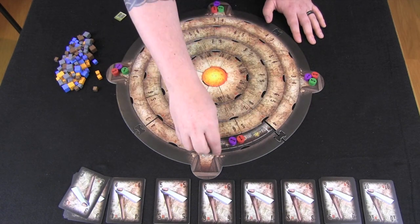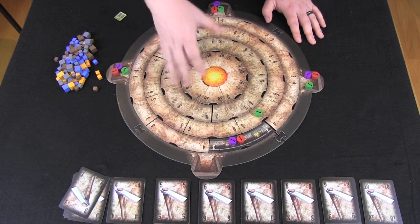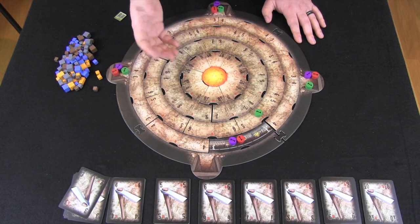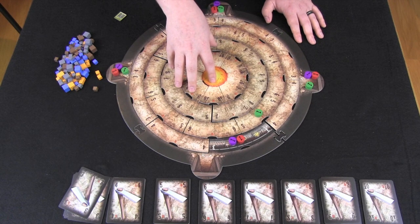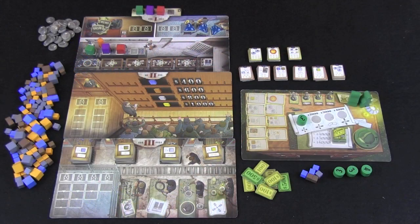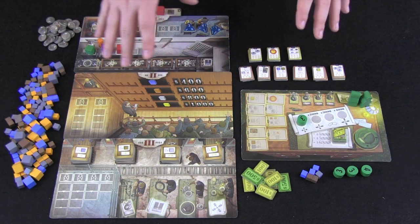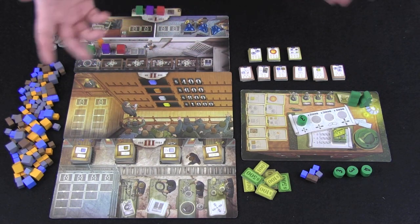So throughout the game during movement rounds, you're going to be moving your different guys from one area to the other, hopefully triggering some of these minings on the board and getting most of the benefit — or at least more than the other players — and having them trigger some where you'll gain something as well. Eventually you'll want to move into the center of the earth, which is one of the end game triggers, and moving there will help end the game, hopefully with the most points.